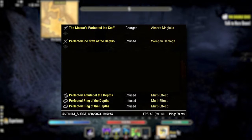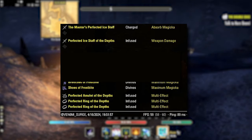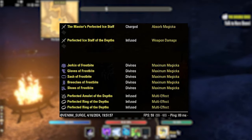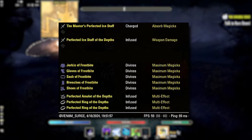Because both sets are light armor, we'll be running five light pieces across the body, so we do have more penetration than we need — but that's fine for general add waves. We're running this all across the body in divines with max magicka.